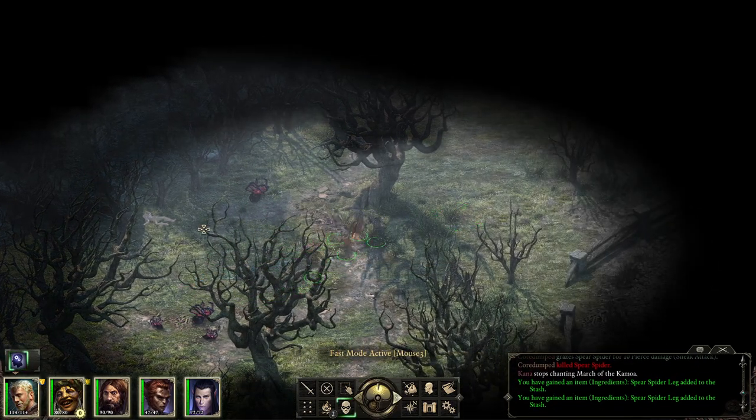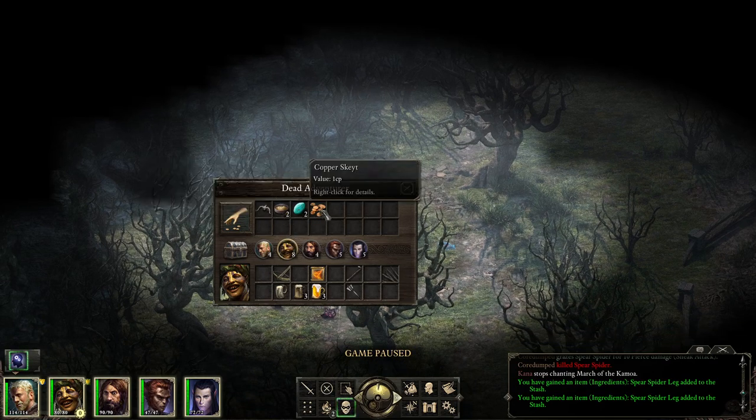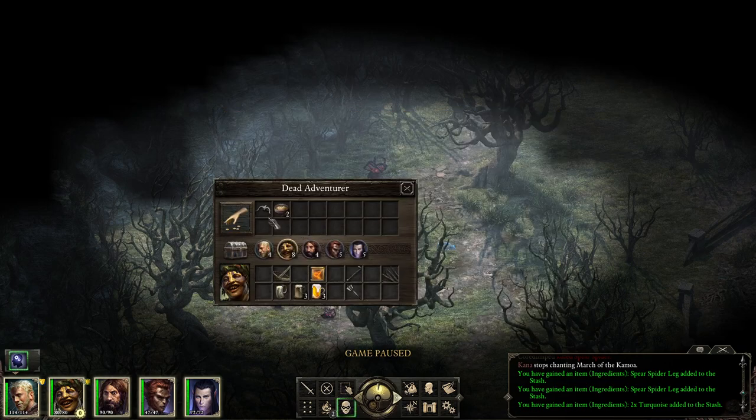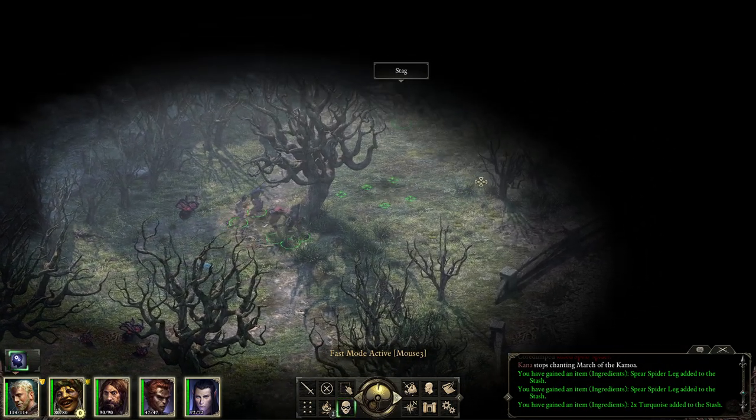I shall be discreet — oh, this was hiding. Goldrock 2 Crash: it removes, plus three Might for 600 seconds, plus one move speed, minus Perception. Okay so it's a kind of drug. I don't plan on using it, I think.